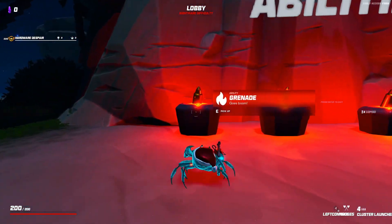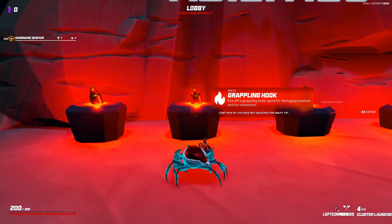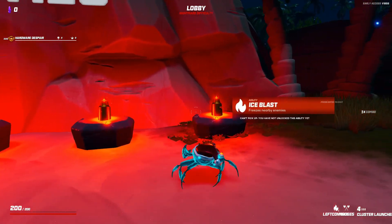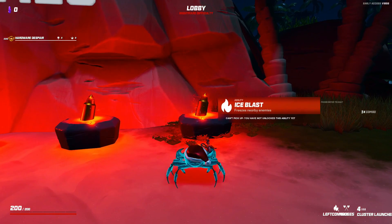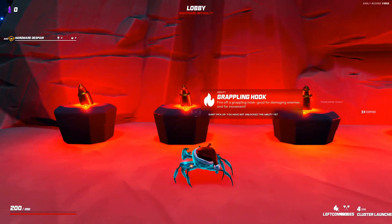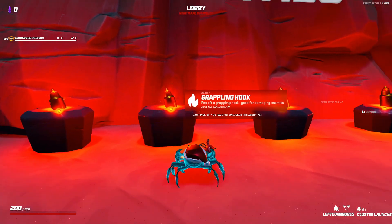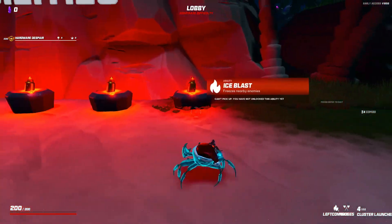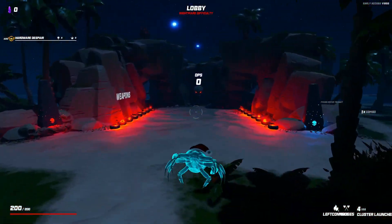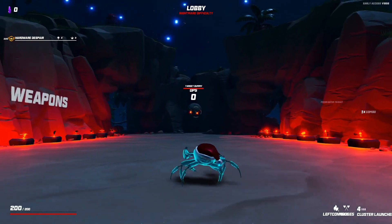Interestingly enough, they have new abilities. So it looks like instead of just going with the grenade, you can actually swap it out for things like a grappling hook, black hole, laser beam, and ice blast. I assume these would take the spot of your grenade, and then whatever you've got your grenade button bound to would trigger your hook or whatever else. These aren't quite opened up for me yet, so we've got some unlocking to do.